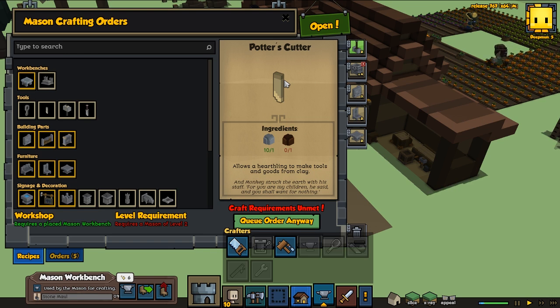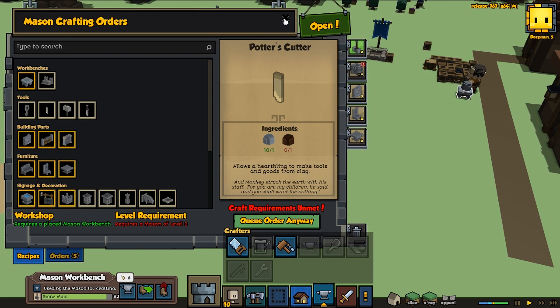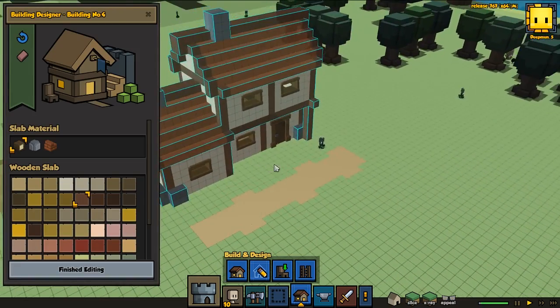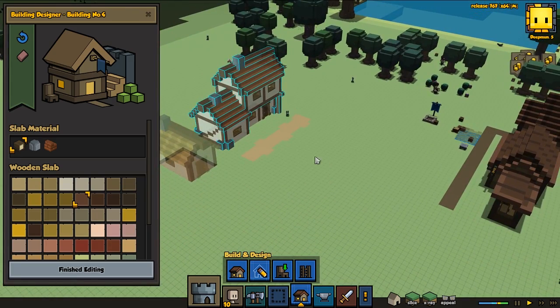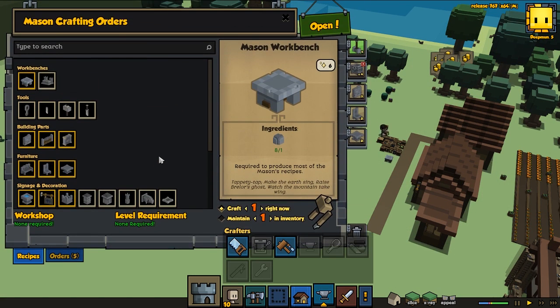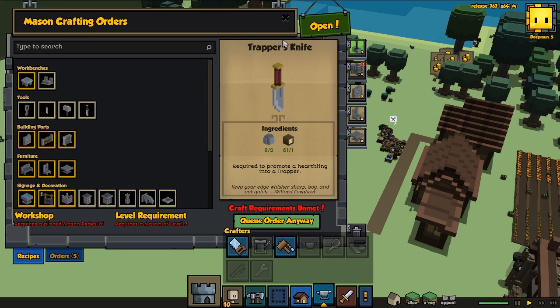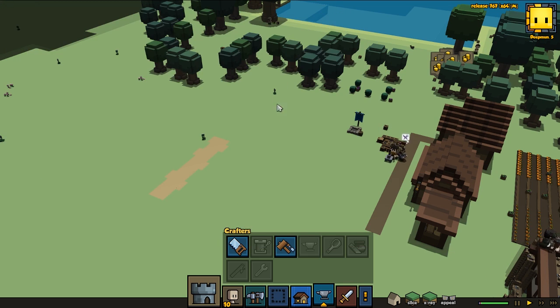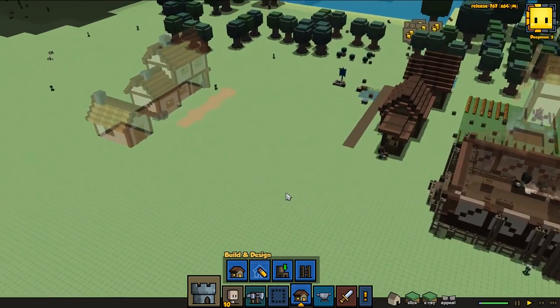We'll also be able to make these clay bricks, which we will be using for building this house we got over here - which is the cottage. That's our second house, the smallest one, and then we go for this medium house. So that will be needed for making this one, something we should try to achieve pretty soon. Another thing we wanna get pretty soon is the blacksmith hammers a little bit further in at level 3 mason, so we can get some better weapons, and then later on get some trapper's knives so we can capture some animals and get some pelts. With pelts we can make some leather, and with leather we can make some armor, and be able to survive hopefully a lot better.